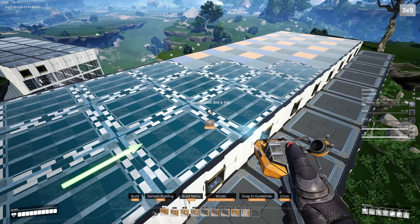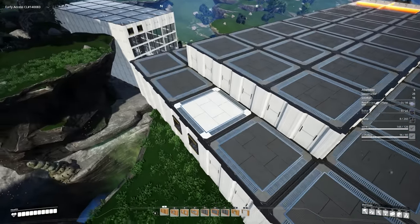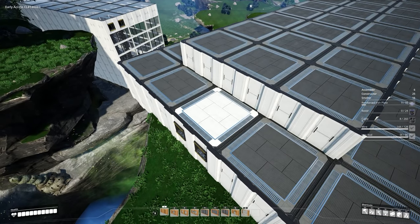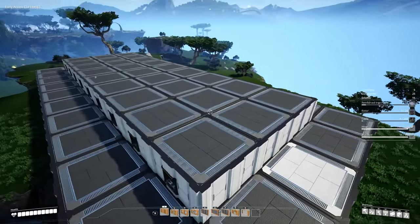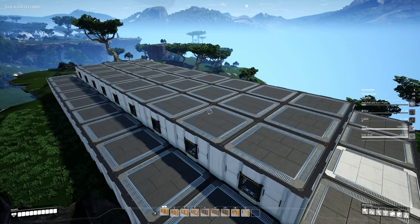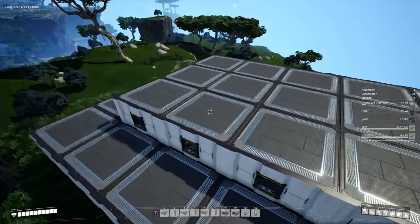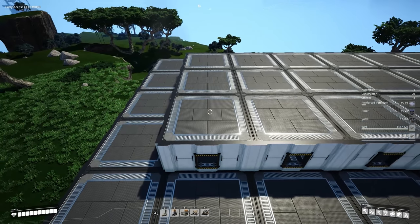Go ahead and fill this in with our 8 by 1 foundations. This white foundation here I've denoted as the back of our factory, so that way it's a little easier to keep track of orientation, because some of the belting and relative directional necessity is going to be needed for this build. Being able to follow along a little easier is definitely going to be helpful.